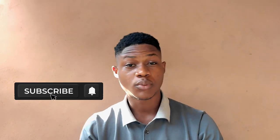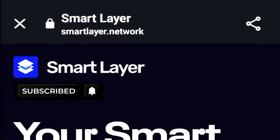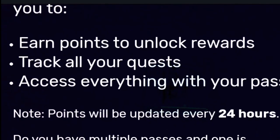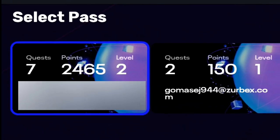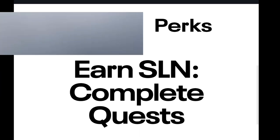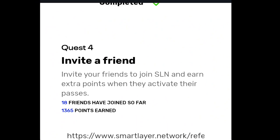The first one is Smart Layer. All you have to do is create an account on the website, log in, and complete the following tasks. If you check over here, you'll be able to see how many points I've accumulated. Scroll all the way down and complete every task — it's pretty simple to complete and earn more points.